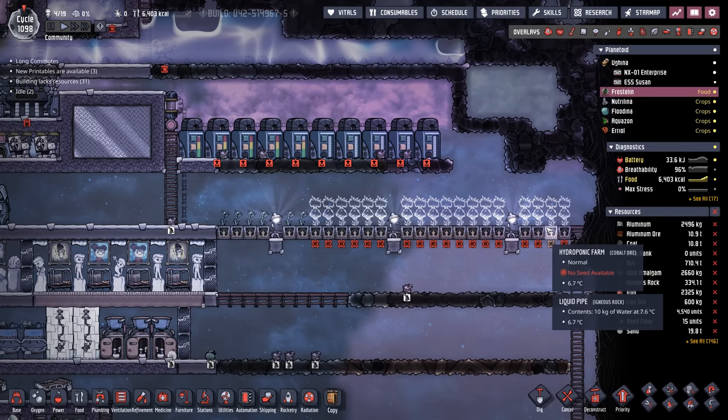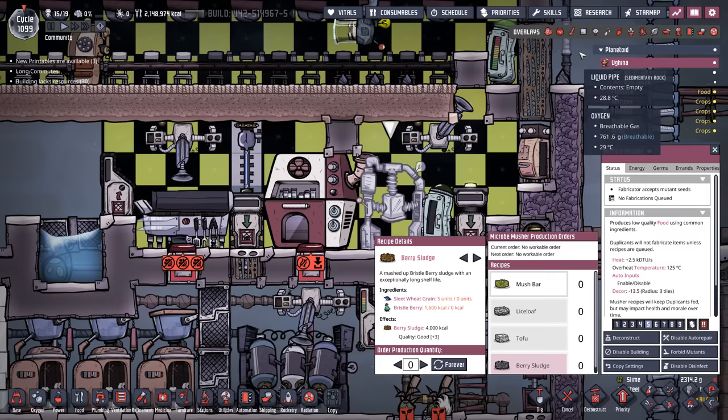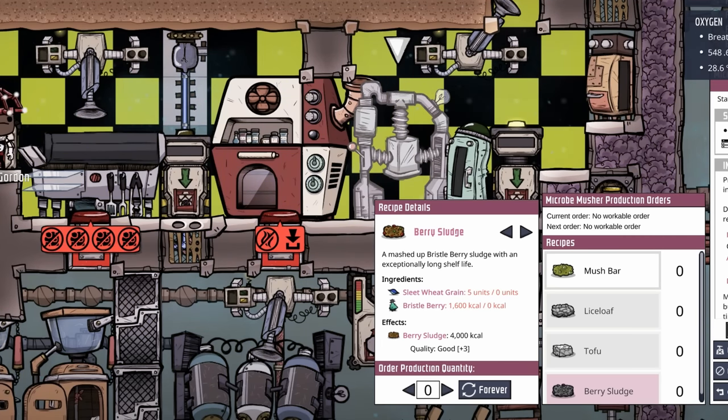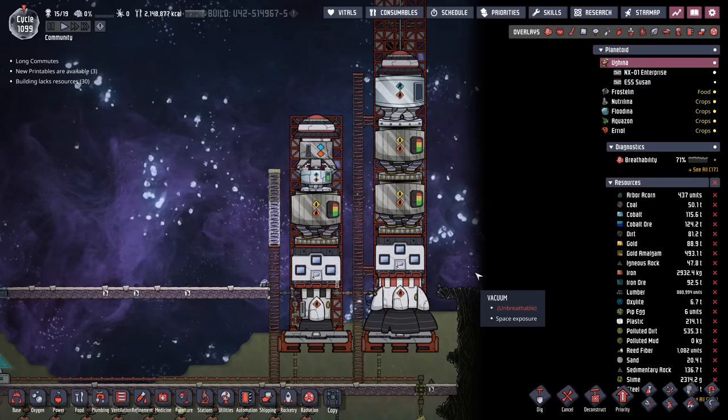We've started our bristle blossom ranch. The reason we want the sleetweed is because we're going to be sending all of it and the bristle berries back to our home colony so they can create berry sludge. Why berry sludge? Well, it doesn't go off — it says exceptionally long shelf life, but what it really means is an infinite shelf life, which is absolutely perfect for our space program.